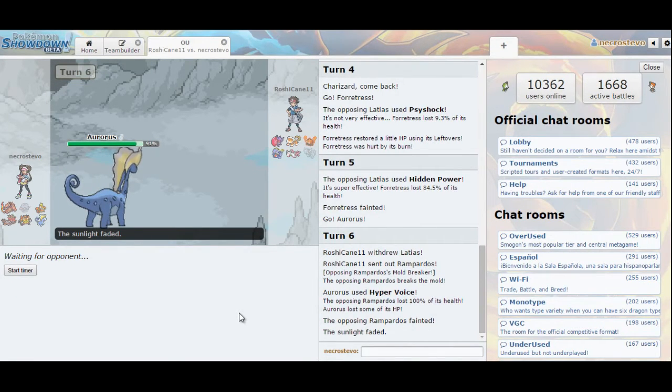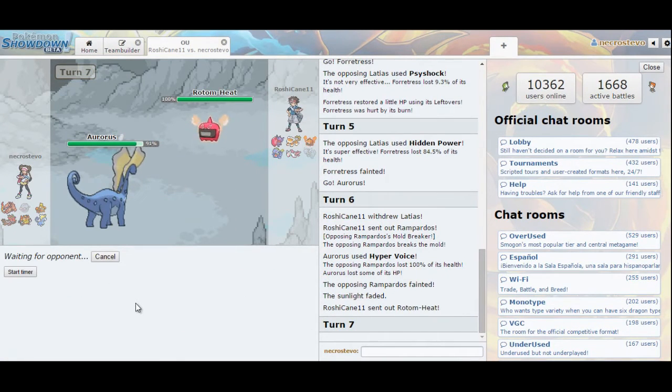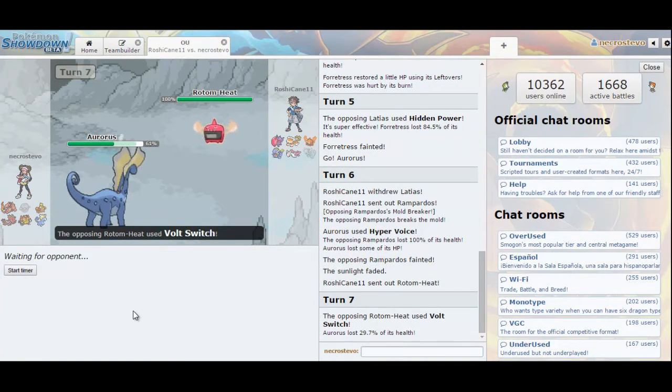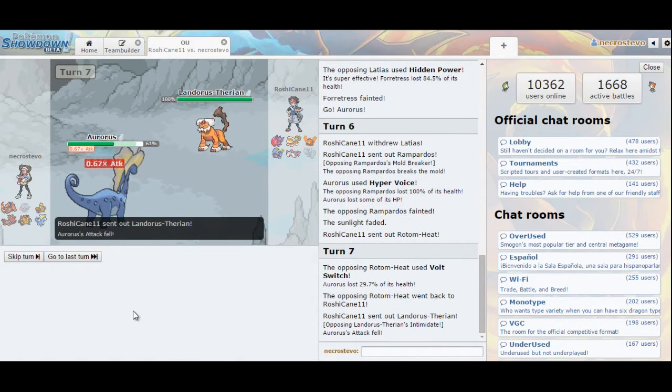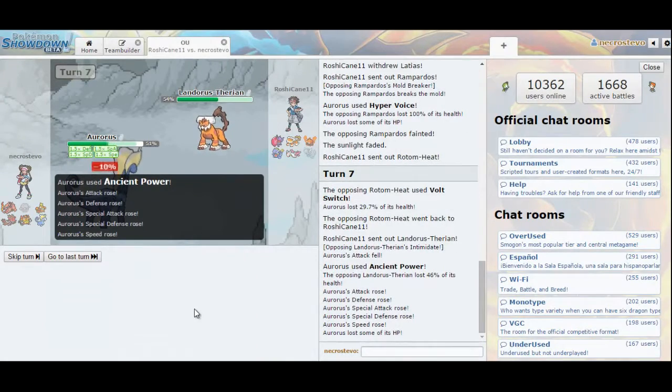So Latias has Hidden Power Fire, Psyshock, a Dragon move, and then something for filler that can't really hit Aurorus hard enough. He does go out into Rotom Heat — this is where we get to test out Ancient Power. He goes out into Landorus, gets the Intimidate, that did a good amount of damage, and I get all the stat boosts from Ancient Power. I hope I can do that during the actual season because that'll be amazing. Let me check the speed — Landorus Therian at level 100 max speed is 309, and 236 at 1.5x with Tailwind means I outspeed him, so I'm faster.